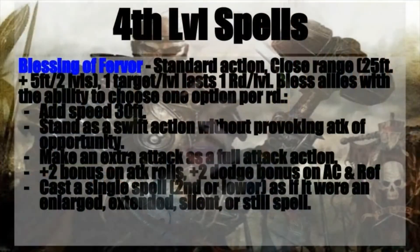To begin with, you're going to want to pick up Blessings of Fervor. Keep this one close at hand on your list, because it's a great party-buffing spell. Standard action to cast, you get a close range of 25 feet plus 5 feet for every two caster levels, you target one target per level, and it lasts for one round per level.